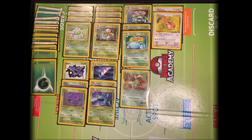Hi, I'm Neil. I'm Katie. And we are Higher Education. Alright, so this is a deck that I call Flower Power. It's based around the Venusaur family.